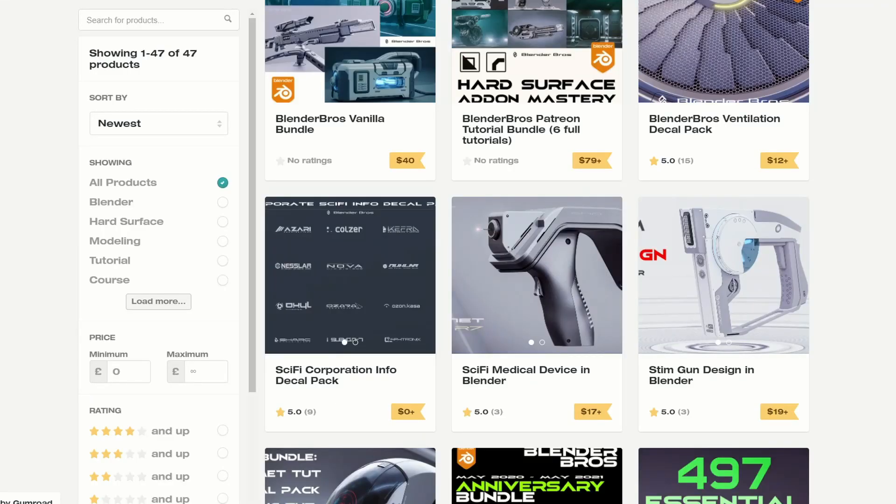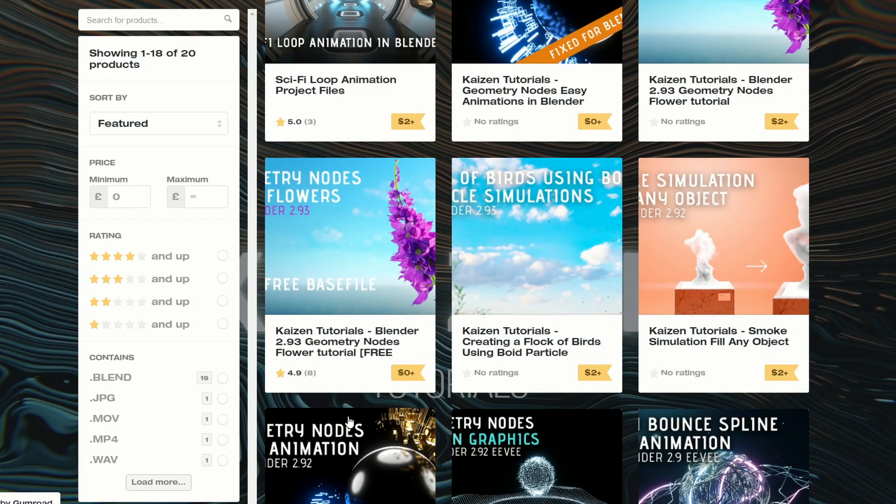The next one up is an absolutely cracking resource — it's Blender Bros. Absolutely fantastic, you should check it out. It's the Sci-Fi Corporation Info Decal Pack, excellent to have more decals. Moving over to Kazan, this is a nice collection of Blender Geometry Nodes, and there's a free flower tutorial — check that one out as well and check out the rest of their stuff.